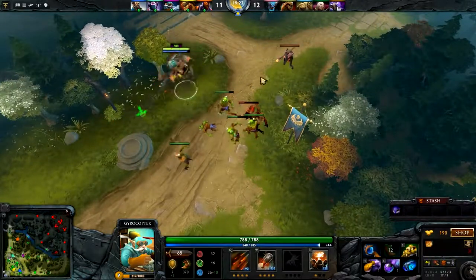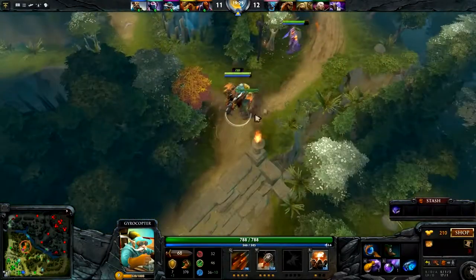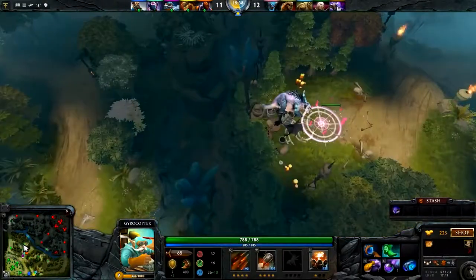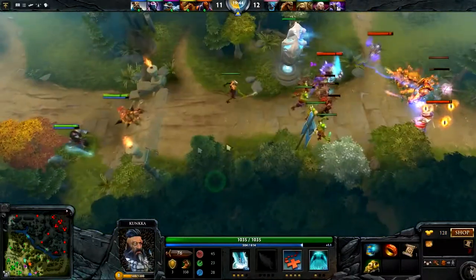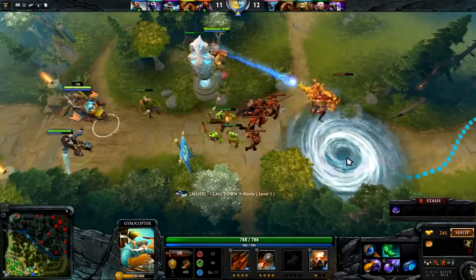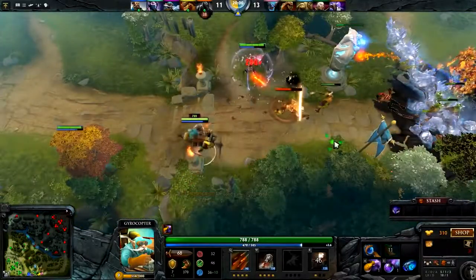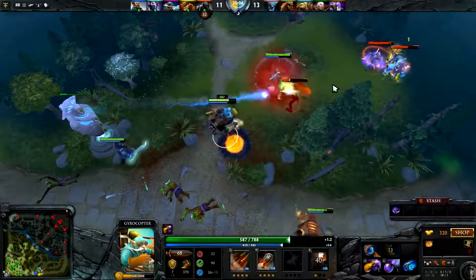Just a bunch of shit players who might be getting DDoSed. Our TA doesn't even have wards anywhere on the map. Their team is just circle-jerking each other now. If the Kunkka can actually land a big spell, we might actually be able to dumpster the shit-stains. The problem is our Anti-Mage is actually so dog-shit that he is just non-stop feeding the entire game, and there is absolutely nothing we can do about it.